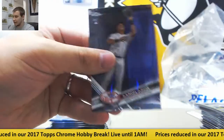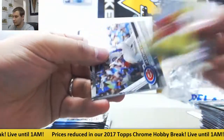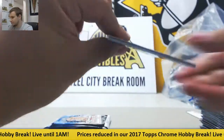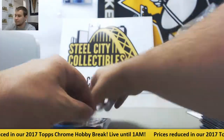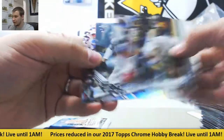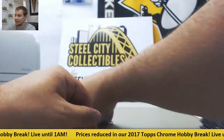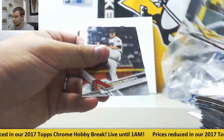Noah Syndergaard, Aaron Judge rookie base. And second auto is Jeff Hoffman for the Rockies, rookie base auto. Tyler Austin Prism and Green to 99, Carlos Santana. Refractor of Yoan Moncada. Jacob deGrom inserts. And last pack. Windsor inserts. And base.